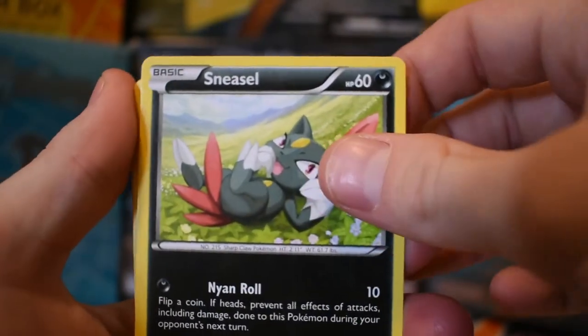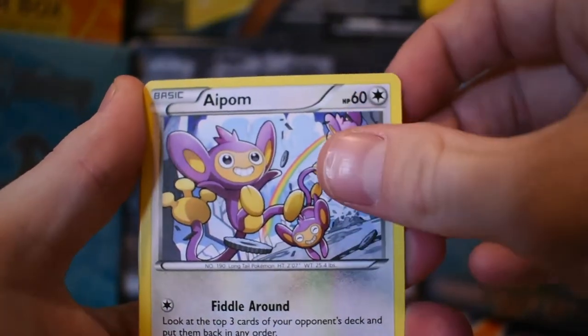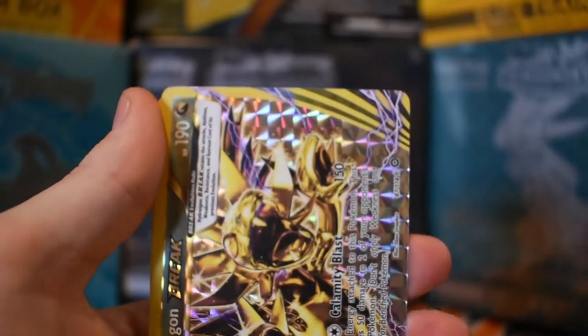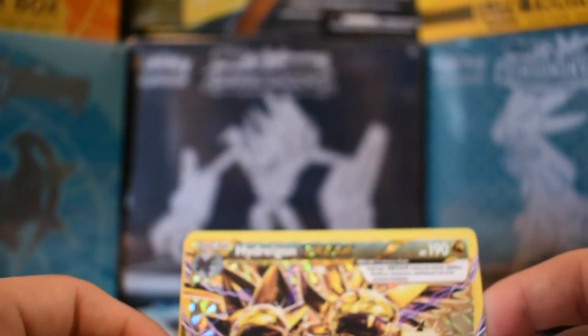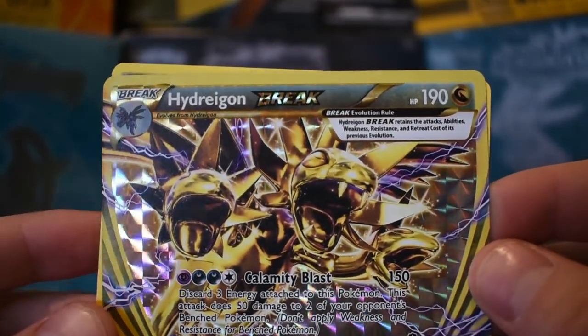When I was a little kid I used to love collecting — I had a coin and everything. Yanma, Air Palm — don't like that card — Clauncher, Fletchling. Oh my! That's why I like XY, because they still have the BREAK cards. Hydreigon!